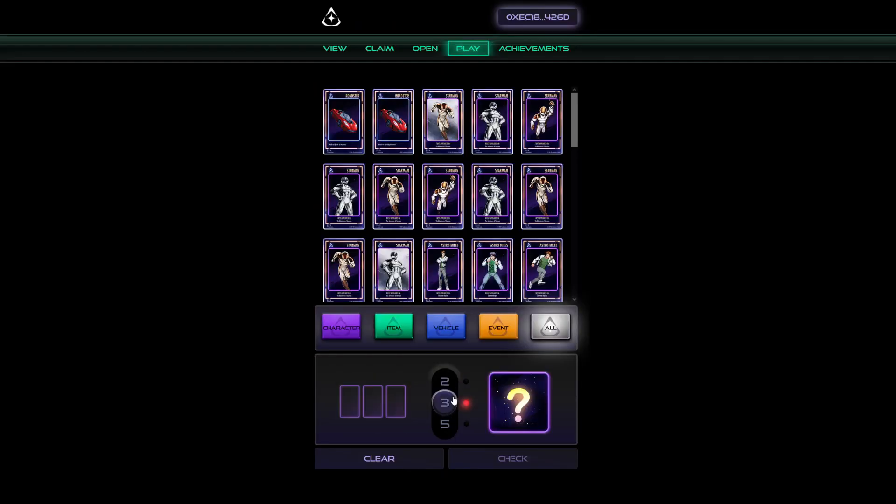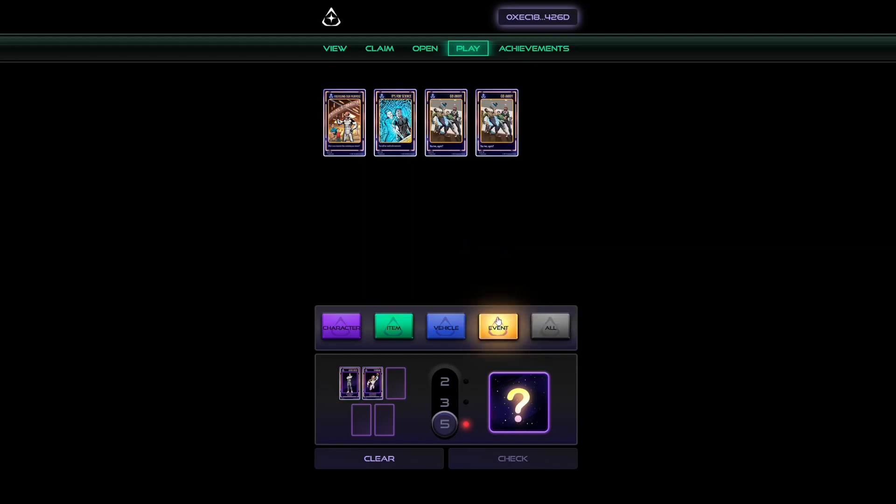Achievement combinations can include two, three, or five cards, and they invite you to explore the series and earn more stories and cutscenes for your effort along the way.